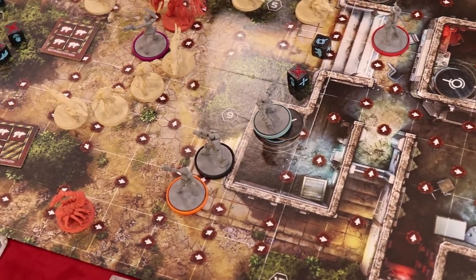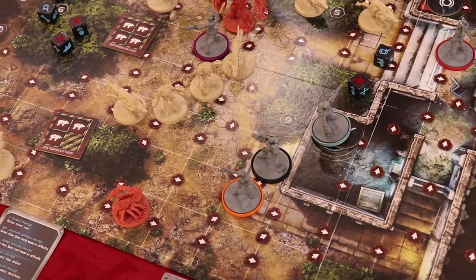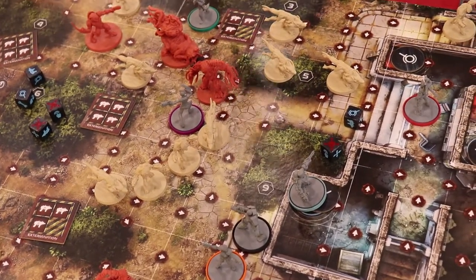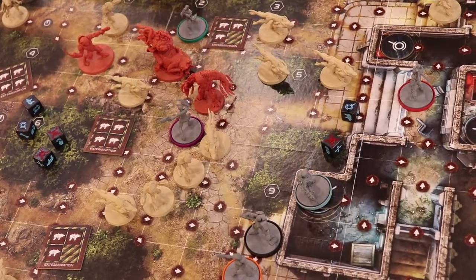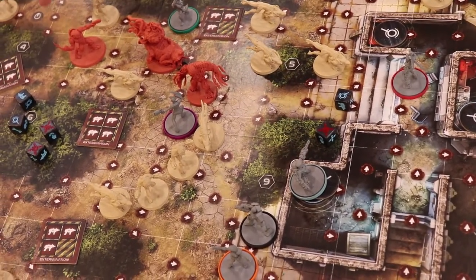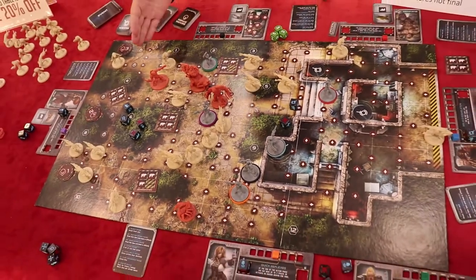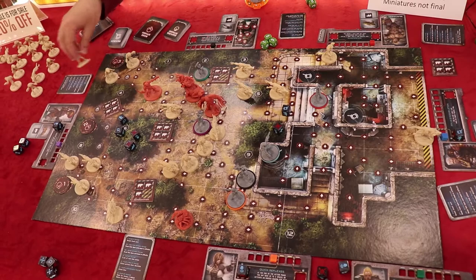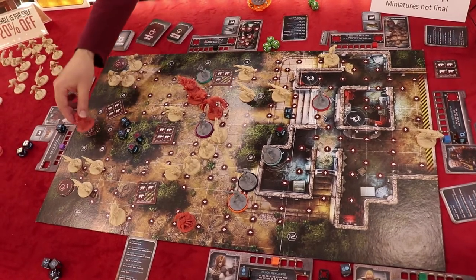Between the frantic action of two minutes, you have to make your strategy, planning the next move, and work with your colleagues in order to accomplish the objectives. And at the end of the round, new aliens spawn at certain places.